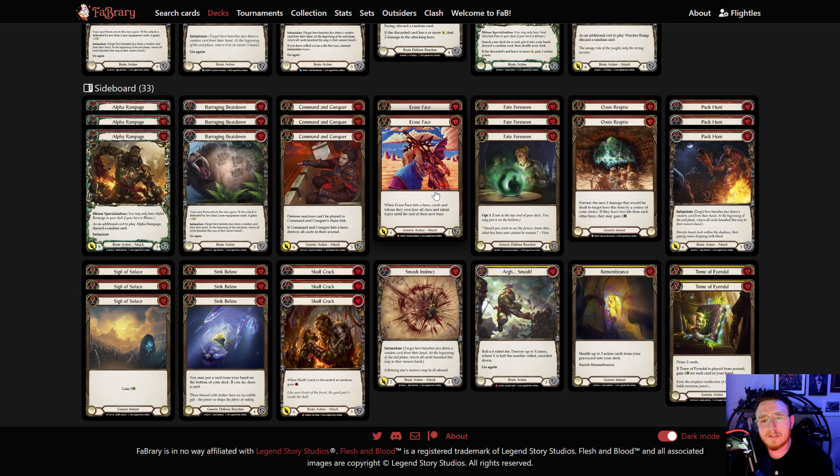Command and Conqueror speaks for itself — good into millions of heroes. Erase Face: this card could be swapped out for Humble. I obviously started with Humble instead of Erase Face, but it just never did what I wanted. Sometimes Humble really hurts a Ranger, but a lot of the time Lexi just flips a Codex or a buff card and it did nothing. Erase Face at least covers some other matchups, like Dash and Viscerai.